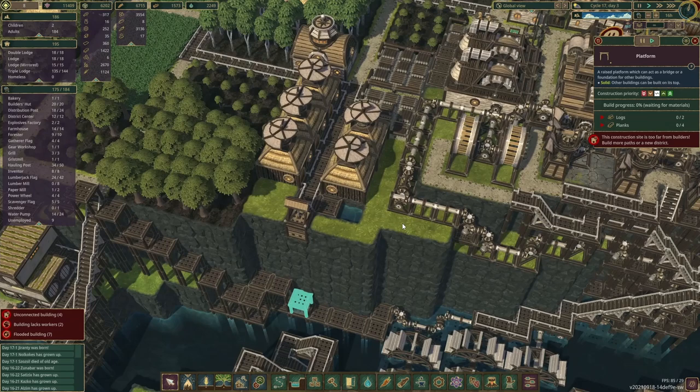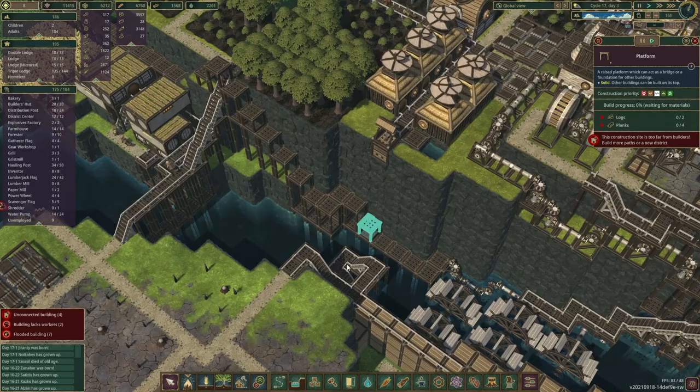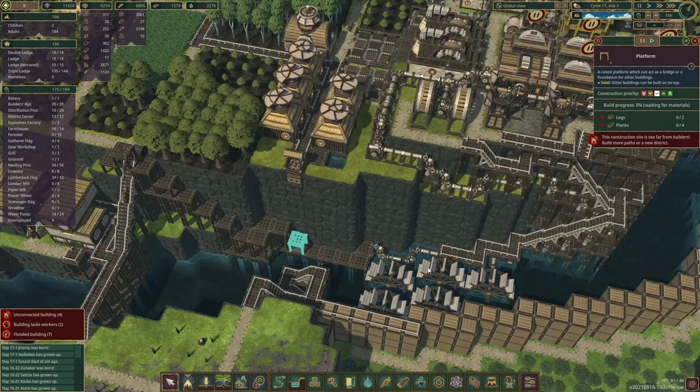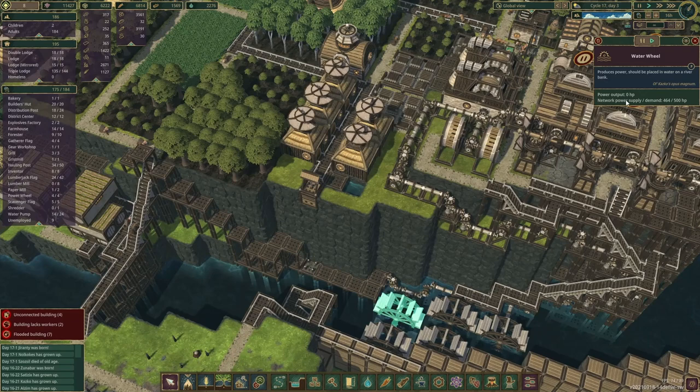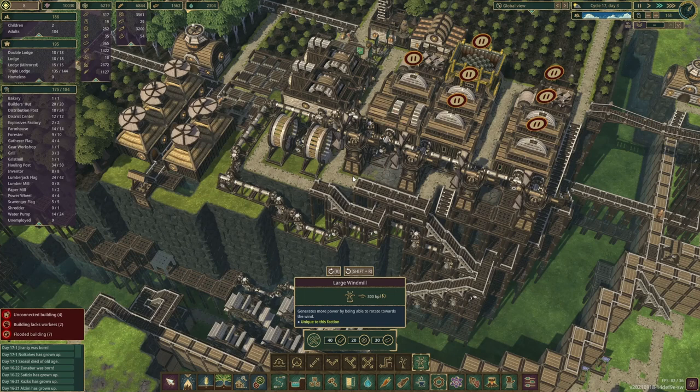We can't build this section here because that's blocking, but that's okay — we can put a platform in here and figure it out this way. I just realized I haven't even told you what the plan is. What we want to do is, because here we've got a little bit of power, we'll replace those windmills as well. We've got 11,000 science points over here, so that's all good.